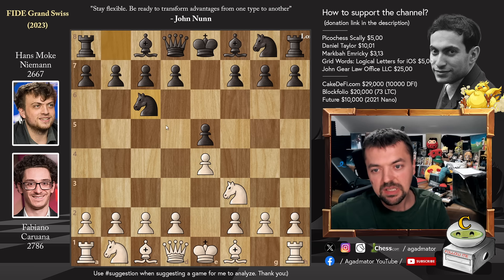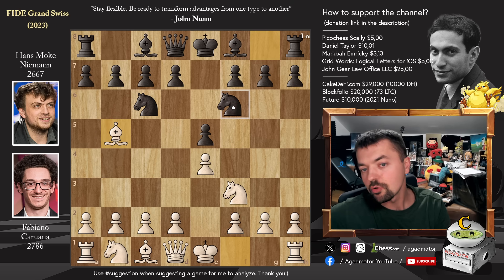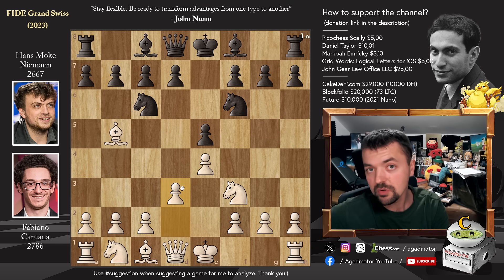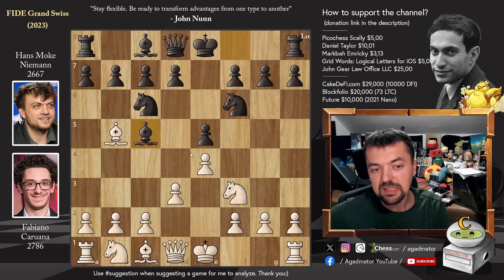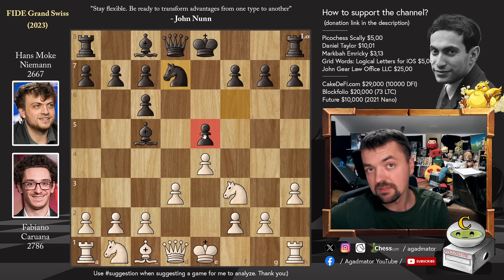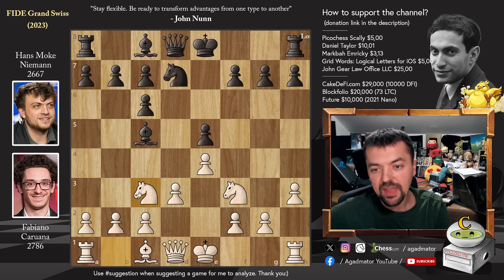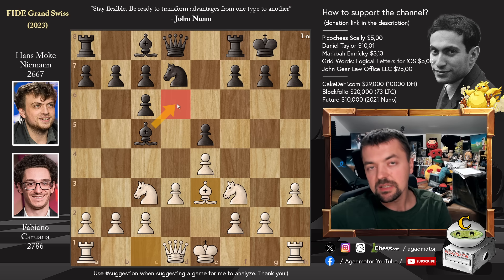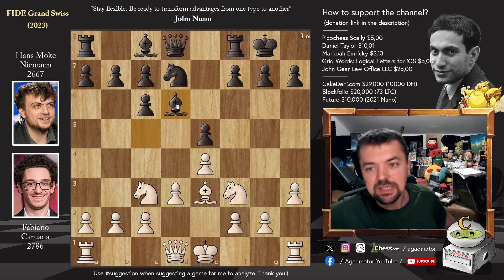E4, e5 — we will have the Berlin Defense. Knight f3, knight to c6, bishop to b5, and knight to f6. Hans goes for the Berlin Defense and says, 'Alright, you're the legendary chess player Fabiano Caruana — you defeat my Berlin Defense.' We have pawn to d3 by Fabi, bishop to c5, and now bishop captures on c6, d captures, and pawn to h3. There are some more popular moves here like knight b to d2 and castles, but Fabi goes for pawn to h3 first. We have knight to d7 — you have to defend the d5 pawn somehow. And now knight to c3, castles, and bishop to e3 attacking the bishop. Bishop to d6 here is a completely new move — as of move 8 we have a completely new game.